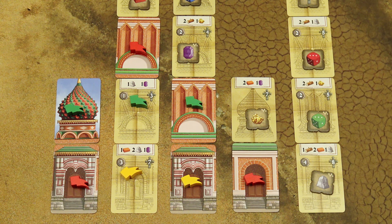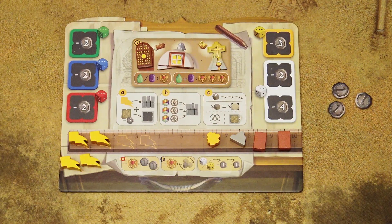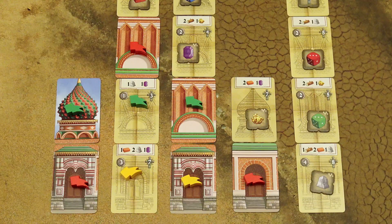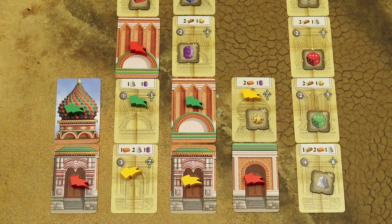Now we'll cover all actions in more detail, starting with Claim a Section. With this action you reserve one card — one section of the cathedral. Take a banner from your player board, ideally from the inventory area, and place it on top of a card that is not yet claimed — one without any banner on it.